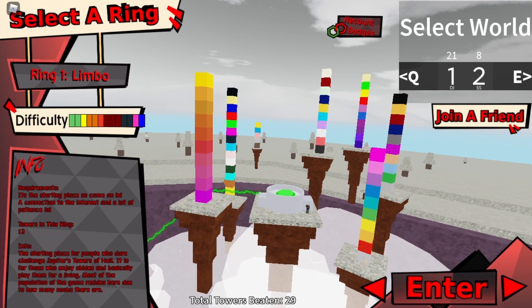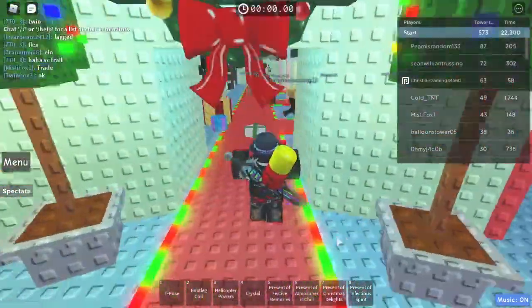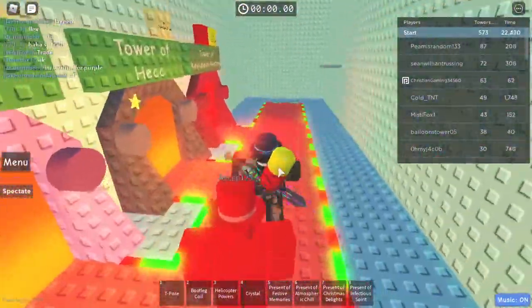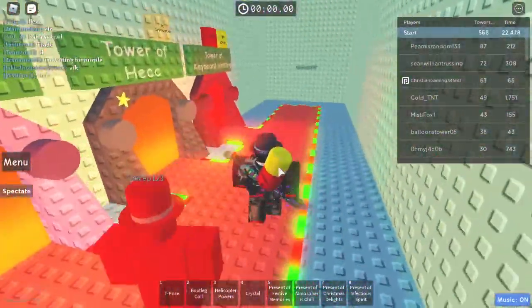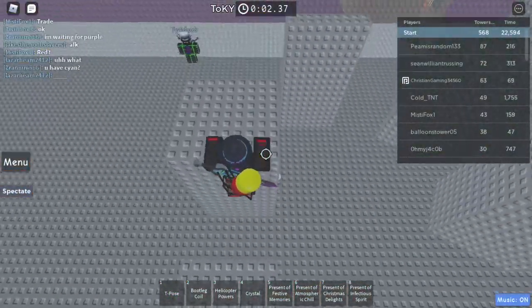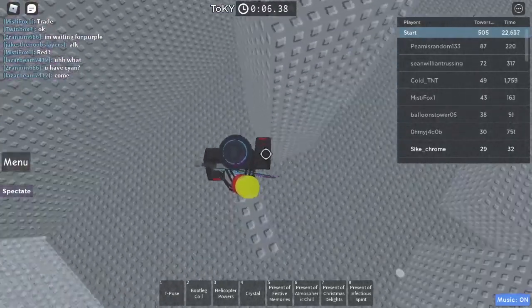So the first two presents — the red and the purple presents — are in Ring 1. Just enter Ring 1, come all the way to the intermediate towers, go to Tower of Keyboard Yeating, and go all the way up to floor 5.